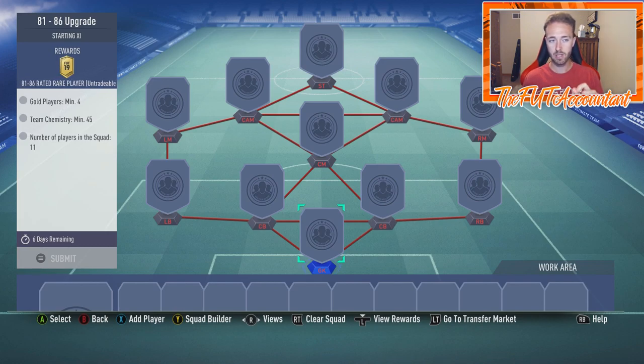The first SBC, the 81 to 86 upgrade, looks really good — you only need four players, the rest can be silvers and bronzes. So this SBC is really cheap to do and it's perfect for icon crafting and crafting SBCs like the Firmino SBC. One key thing: if somebody has a base card like Sterling, who has an 85-rated base card, you could technically pack that out of this pack.